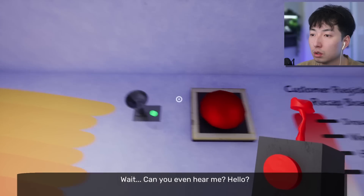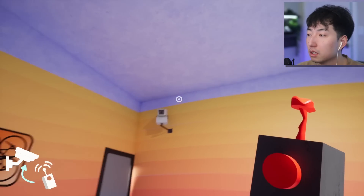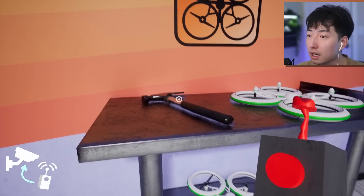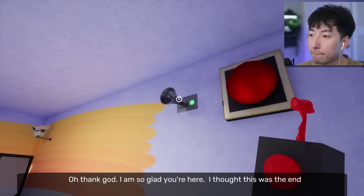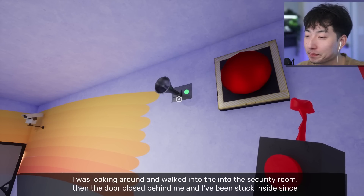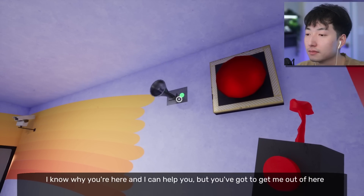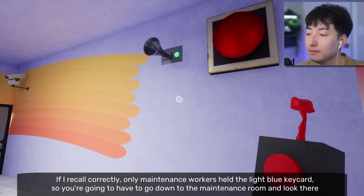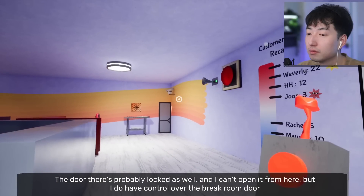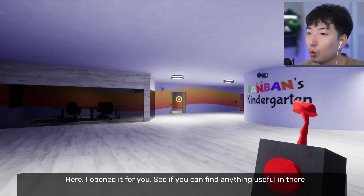'Can you even hear me? Hello? Listen, if you can hear what I'm saying, wave at any camera.' Is this a camera? Hello? There's a camera. Hey — I'm waving! Oh, there's the drones — we got our drones back, you guys! And we have a hammer. 'I'm so glad you're here. I thought this was the end. I was walking in the security room, the door closed behind me and I've been stuck inside since. It needs a light blue key card to open, but I don't have it. I know why you're here and I can help you, but you've got to get me out of here. Only maintenance workers have the light blue key card, so you're going to have to go down to the maintenance room.' I can open the break room door — let's go in. Our goal is to find a blue key card.